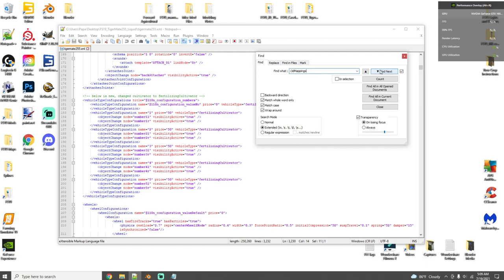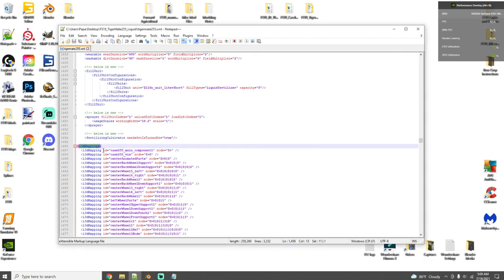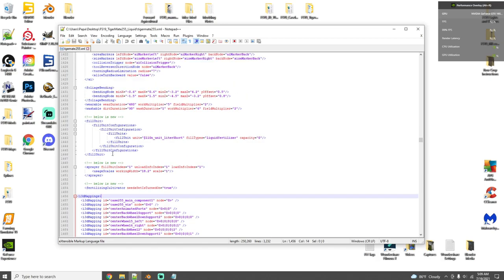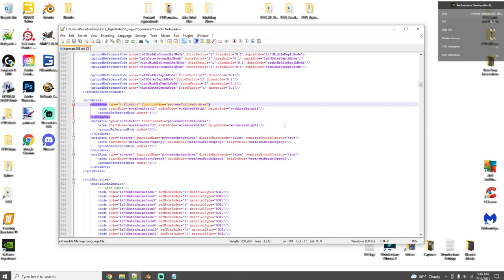For the next portion of the XML, press Ctrl+F and search for 'i3dMappings' with a capital M, and click Find Next — this brings you to the top of the mapping section. All three new sections will be included in the notes file so you can copy and paste right into the XML. The main thing you'll need to edit is the working width — scale it to the existing working width of your cultivator. The Tiger-Mate 255 is 60 foot / 18.2 meters, so that's what I set it to.